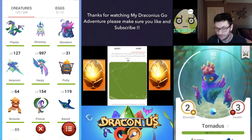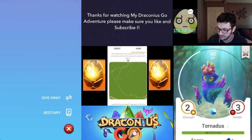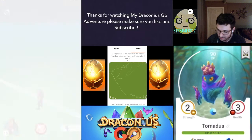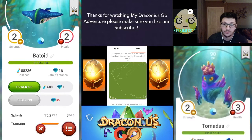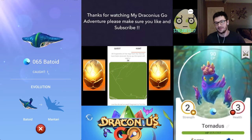I also managed to catch a Princey earlier in the wild, which is pretty cool — 25 to evolve that one. I have Earthborn, which I hatched in a 5K egg, so that's pretty cool. I don't need to do that one. I also managed to hatch a Baytoid — that's 50 stones to evolve that one, so I'm a bit far away. I did actually have a Manterior run away from me a few times ago, which was a bit annoying.